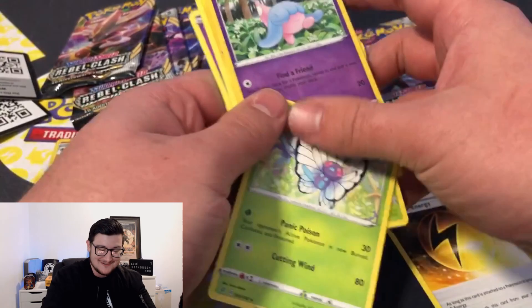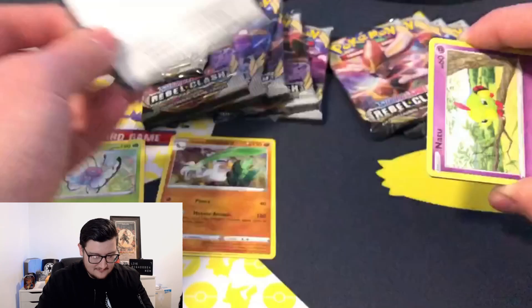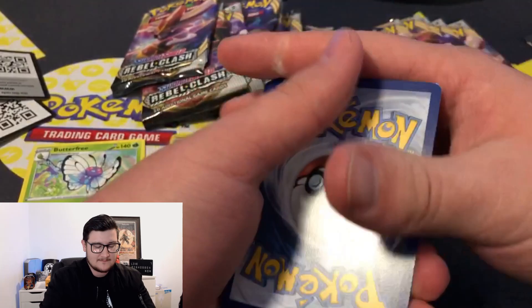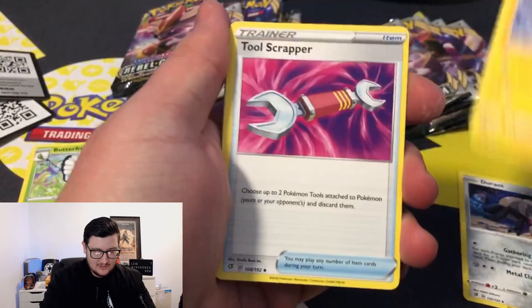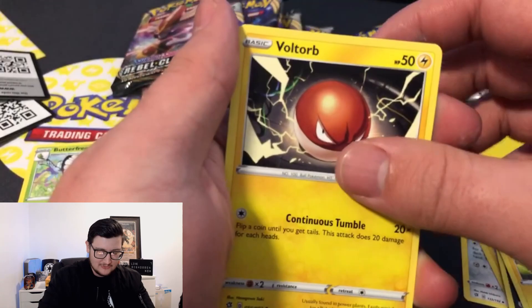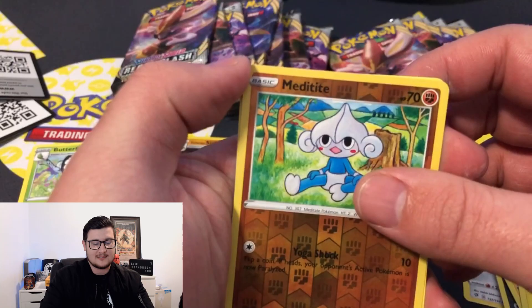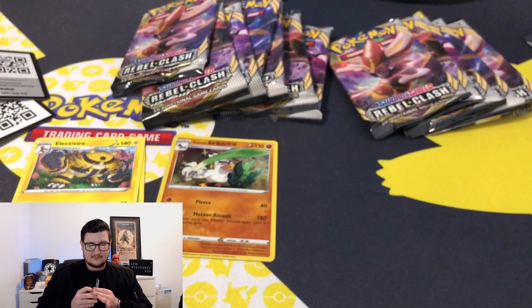Next pack — I got a little glimpse, this one might be a good one. Here we go, code card, one two three to the front — psychic energy, fire, that's alright. Durant, Electrode, Tool Scrapper, Natu — rubbish — Pidove, Politoed, Meditite, electric hollow — nope, basic. Thought it was going to be something in that one. Moving the basic over here — I don't think I had that one so that's good.